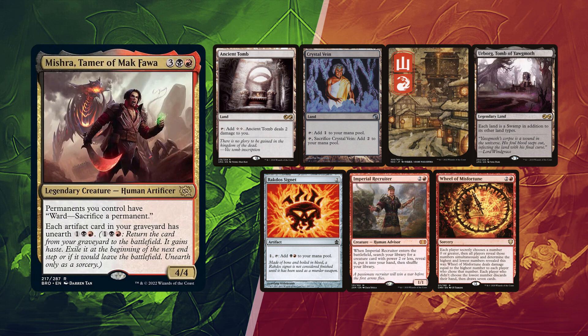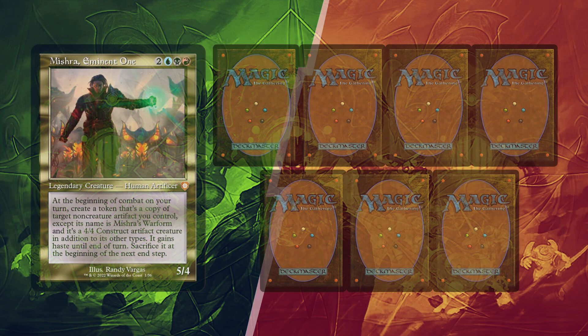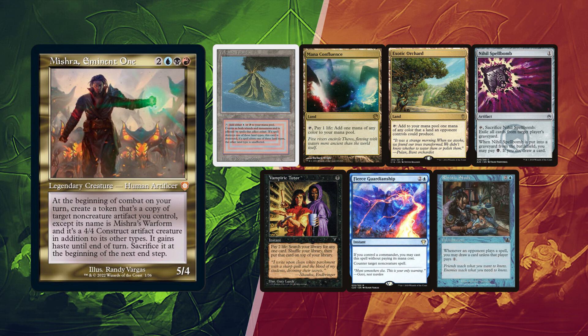Rodrigo is having tough luck, playing fourth for quite some time now. He kept his first 7 with a Volcanic Island, Mana Confluence, and Exotic Orchard for lands. Nihil Spellbomb is good at interacting with breach lines, as well as being copied and dealing with more than one graveyard per turn. Vampiric Tutor can help him pivot his game plan, having Fierce Guardianship for interaction, and Rhystic Study to hopefully rival his opponents' Esper Sentinels.